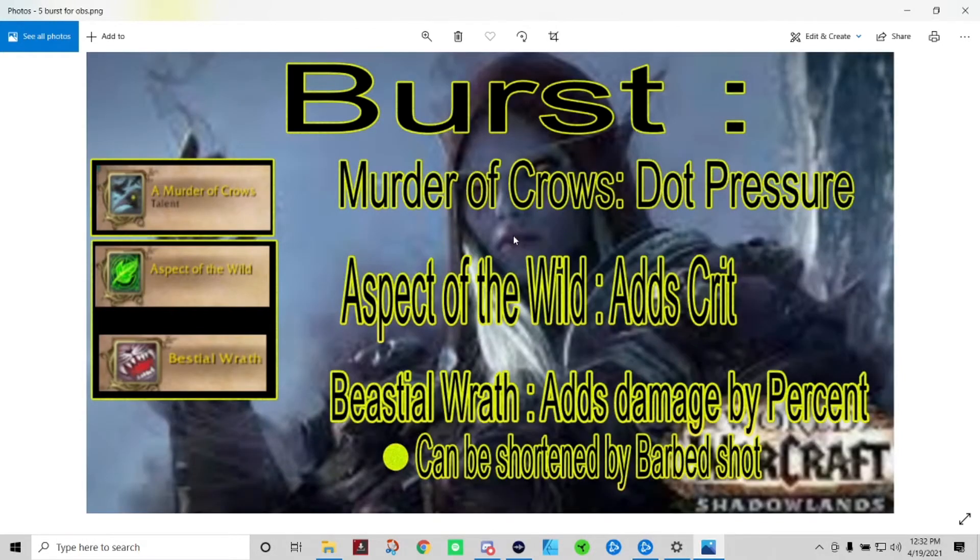When you want to get the most damage out fast, it's known as burst in World of Warcraft. The three damaging burst abilities for a Beast Mastery Hunter are: Murder of Crows, which puts a DoT of crows on a target for 15 seconds; Aspect of the Wild, which adds critical strike to your character; and Bestial Wrath, which adds damage by percent. Note that Bestial Wrath's cooldown can be shortened by using Barbed Shot.